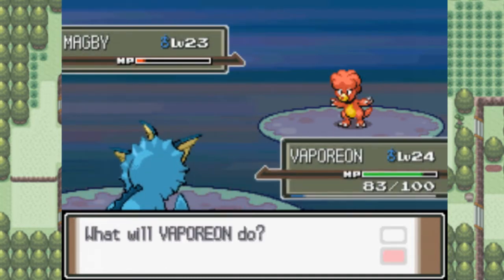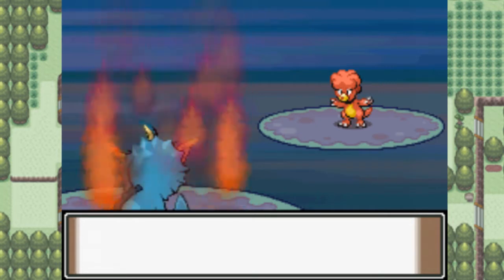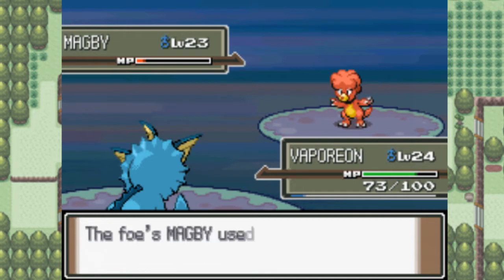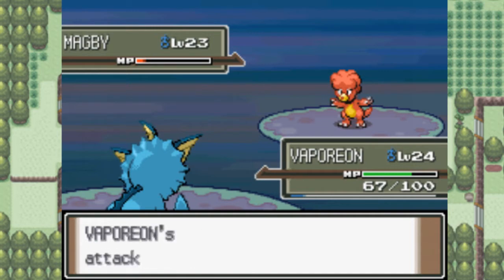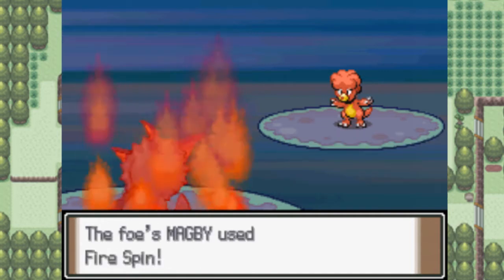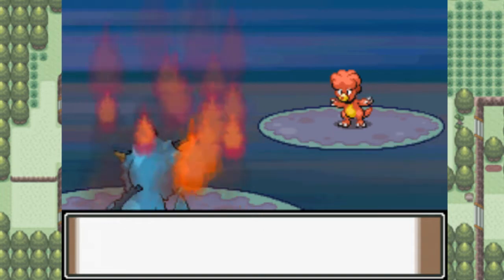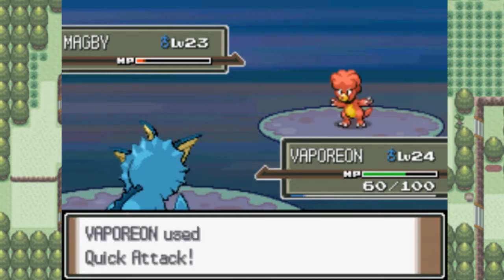Why would you use Fire Spin over Ember? I know you get the extra damage from Fire Spin, but the initial damage is crap — one HP it did. I'm getting destroyed by Fire Spin here. What the hell is life even? I've lost 40 HP!